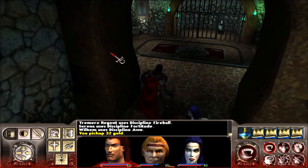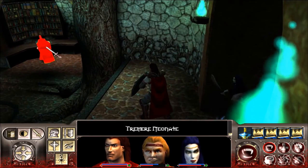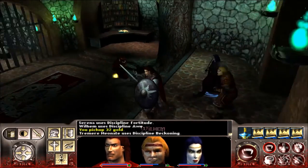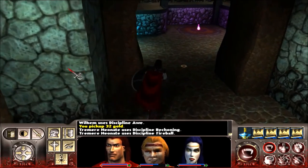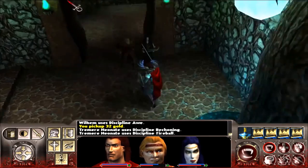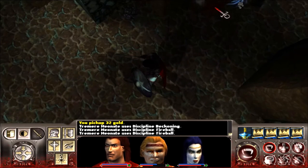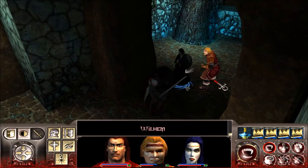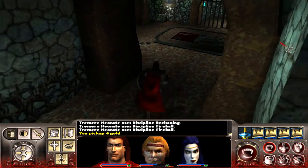Did the other person just vanish? Neonate — I think we can handle this, as long as there is nobody... whoops, someone summoning a hopper and shooting fireballs. Let's try to get these annoying enemies into this room. Nice work Wilhelm — you could have fed on him, you know. Stand thy ground. You really could have.